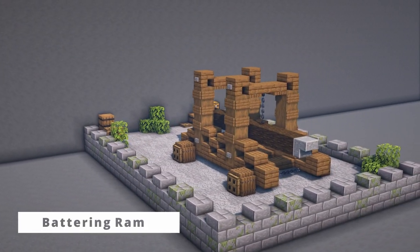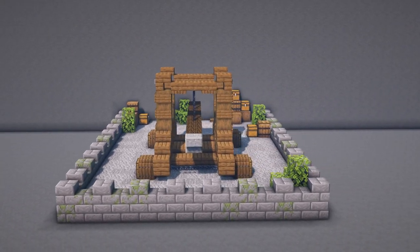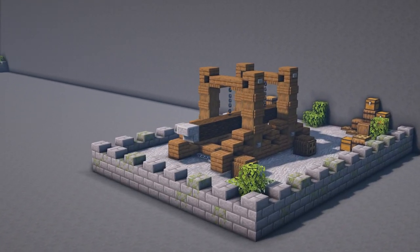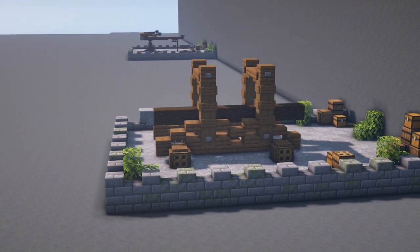Next on the list, the Battering Ram. The Battering Ram consisted of a large piece of timber or log with a reinforced metal point at the end. This log would then swing back and forth smashing down castle gates and walls, allowing the soldiers inside the enemy's fortified positions.